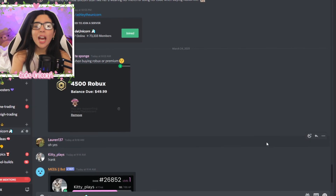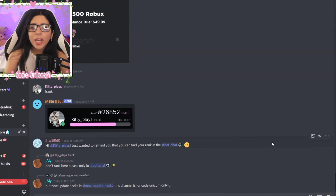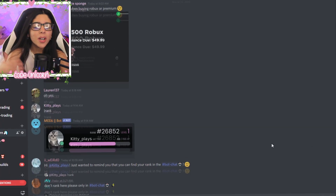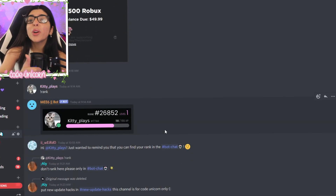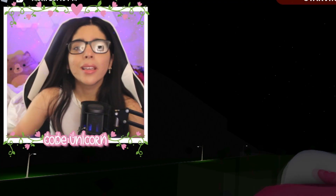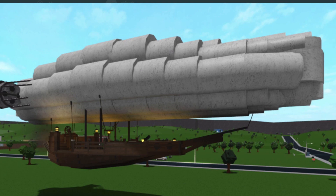Put it in the code unicorn chat in my Discord server — all the links are down in the description below — because I want to go back to giving you guys shout outs at the beginning of the video. No one has sent me any pictures, but shout out to Riley here. So make sure to use code unicorn for a little shout out. Y'all, can you believe this is Bloxburg now?